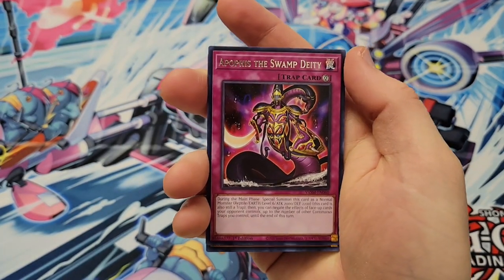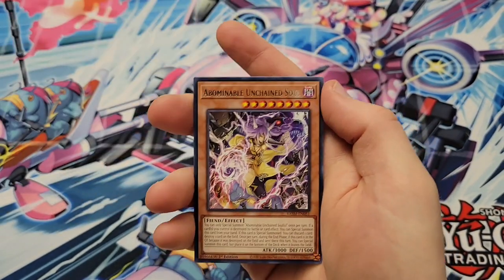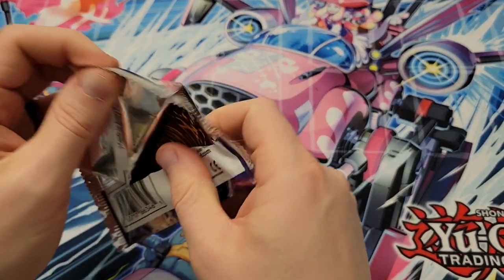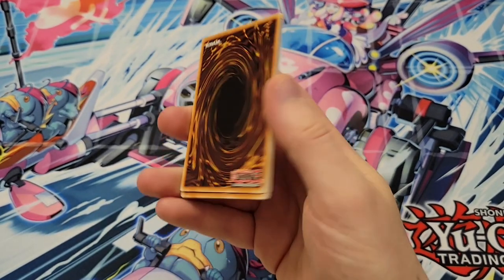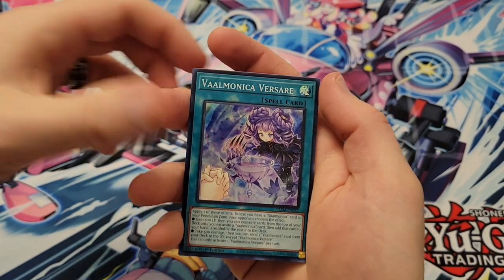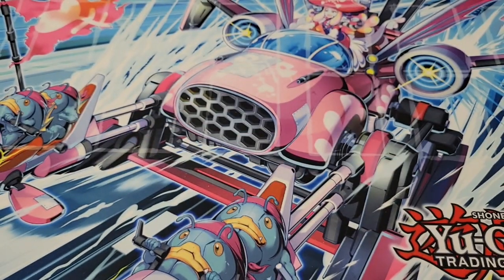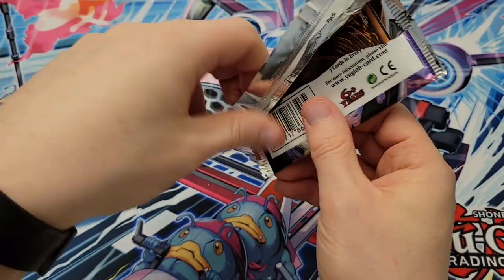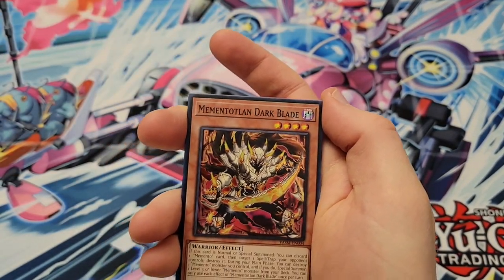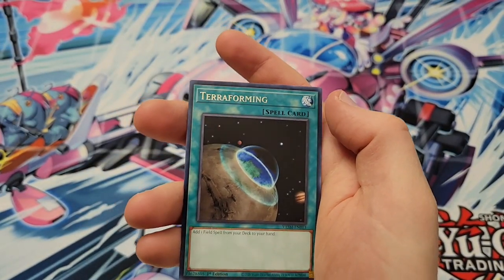Looking good for the home team. Foolish Burial, Apophis the Swamp Deity, Memento Clan Mace, Call of the Haunted, Loa, Abominable Snowman, Stained Glass of Light and Dark. Imagine if you were in a local store pulling out of the first stack — you'd be angry. Advanced Draw, Valmonica Versare, Mech Lord Emperor Weisel, There Can Be Only One — got it right again. Honest. Supply Squad, Gravity Collapse, Memento Clan Dark Blade, Valhalla Hall of the Fallen, Ghost Sister, Memento Clan Cranium Burst, and Terraforming.